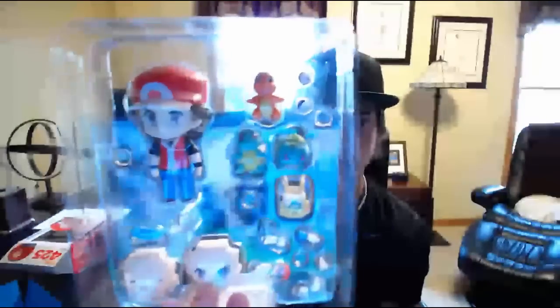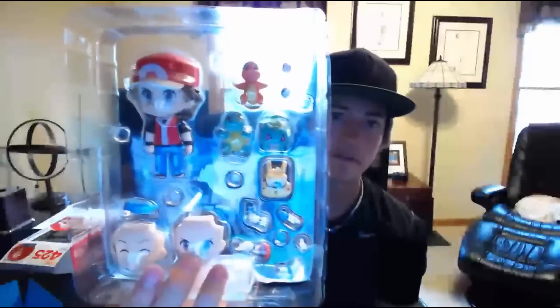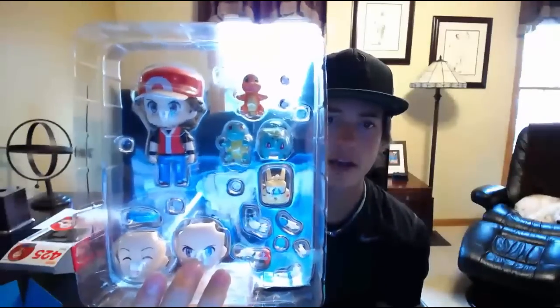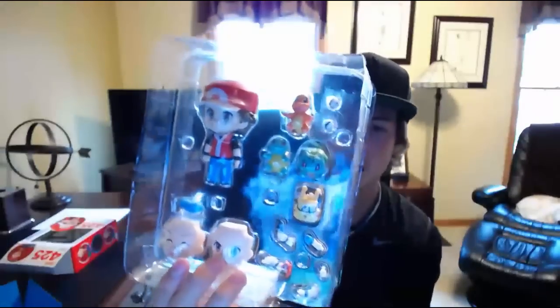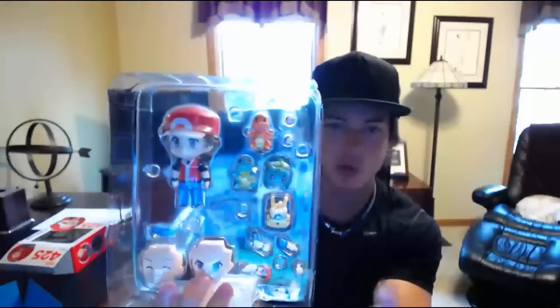Let's take this out of the packaging and I'll show you guys what we get. So as you can tell, you get the Trainer Red of course, two different faces, the three Kanto starters, a Pokeball, a Master Ball, his backpack, and a few different customizations with arms and one extra leg.